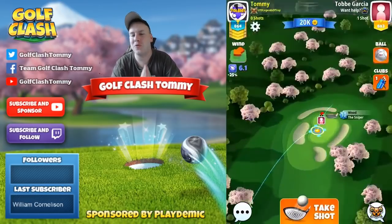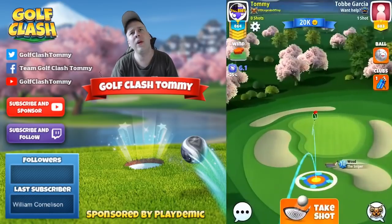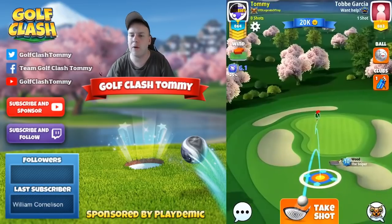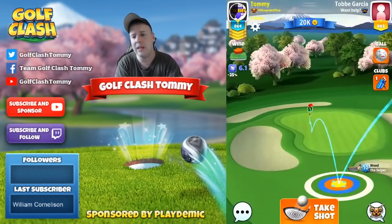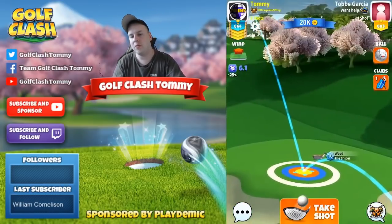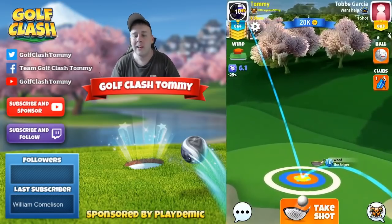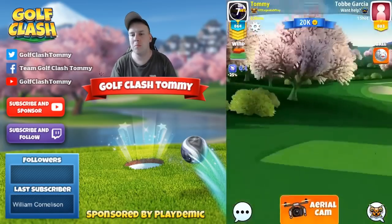The tee shot here is 20% downhill, so we need to add that to our adjustment. Play with a ball that gives you some wind resistance. I would prefer playing with a power one wind two or three ball like a Navigator. The reason is I don't want to be in between clubs, and the risk of that is due to the cutoff as you can see for the Goliath. Using a power three ball in tailwind would most likely put us in between clubs if we're not using more backspin.